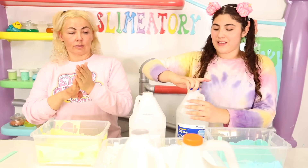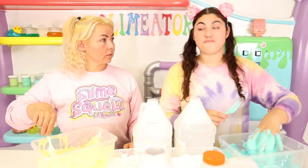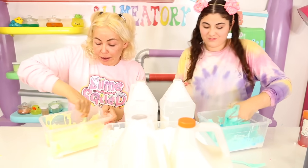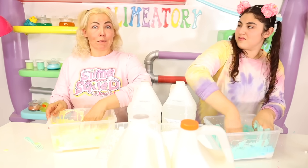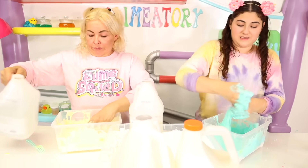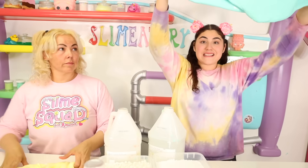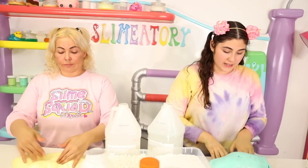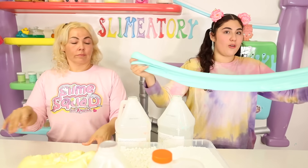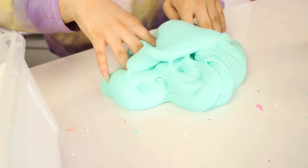Okay guys, now it's time to activate. Just a little bit of activator. Hey mom, I bet I can make this slime faster than you. I can make it faster! Give me the activator back. Say please. Please. Alright. Okay guys, we are all done making our slime. Look at this beauty — isn't it so pretty? Look at the color, it's so thick too. This is a really good thick recipe — very thick and glossy. Mine's pretty thick and glossy too!